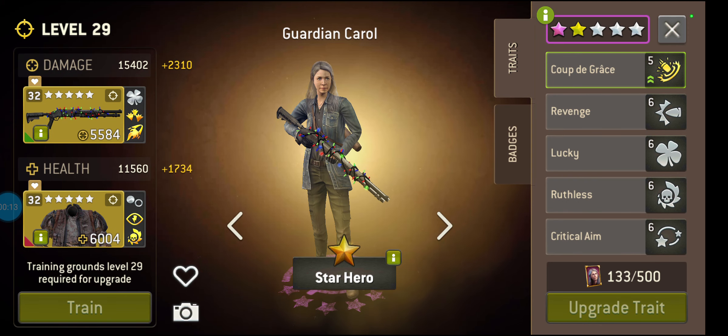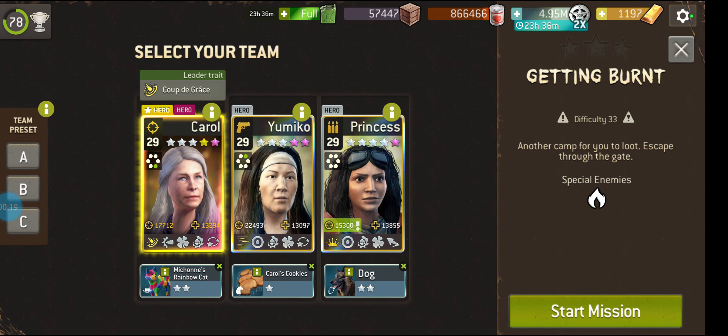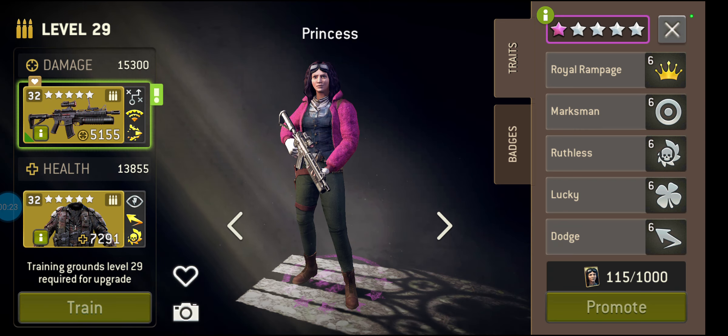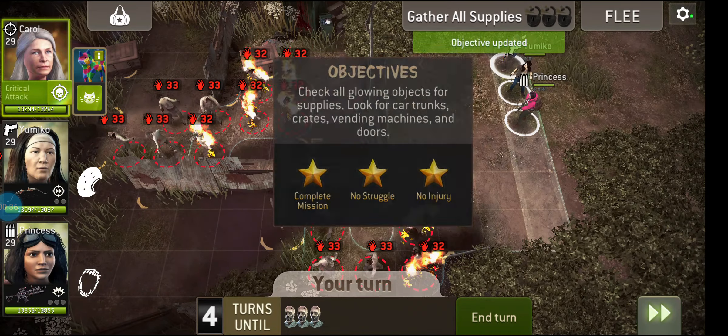Our star hero is Guardian Carol — a fantastic hero, good for these types of missions as well. I'm also bringing Yumiko and Princess. Let's see about giving Yumiko the hunter's bow to reduce threat, because these other characters are probably making a fair amount of noise.